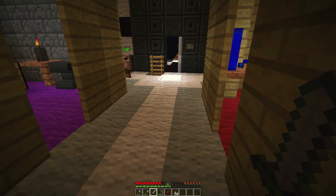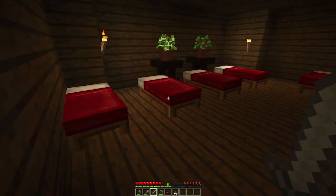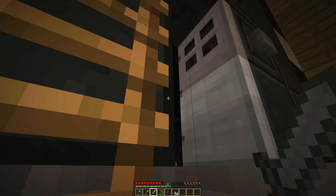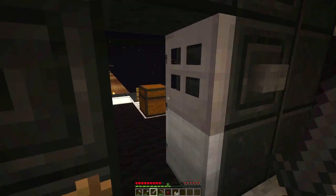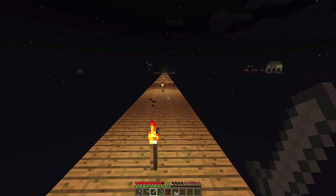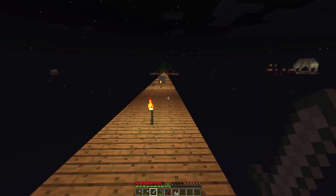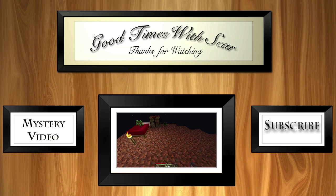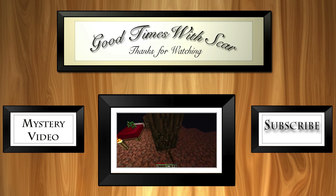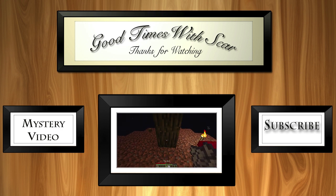That thing is creepy! What's down here — a little hotel, a Sky Den motel six down there! Well guys, this has been Good Times Scar. I always appreciate you guys taking the time to watch — if the video deserved a rating that would be much appreciated. Until next time, follow me on Facebook and Twitter. We need to build a basic support system below so we can get to building our shelter and our little tower.